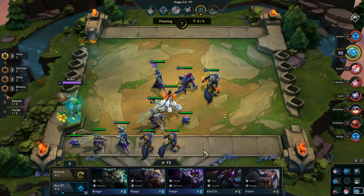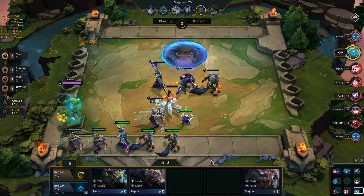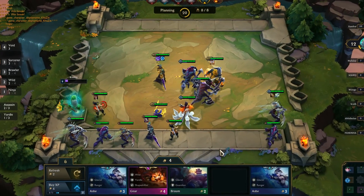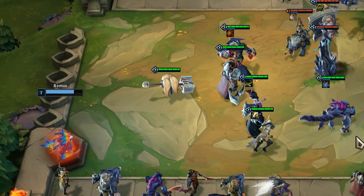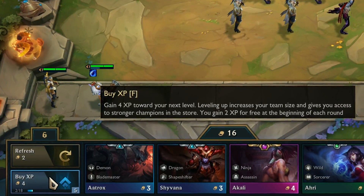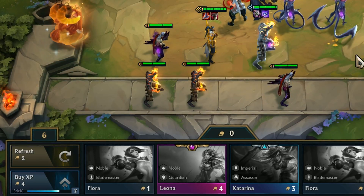You can buy champions from the shop, which gives you randomized picks each round. It refreshes at the start of each round, but you can lock it if you had champions you want to buy but not enough gold, or you can reroll it any time by spending 2 gold. The number of champions you can have on the board is equal to the level of your little legend. Experience increases by 2 every round and you can buy 4 XP for 4 gold. The maximum level is 9.